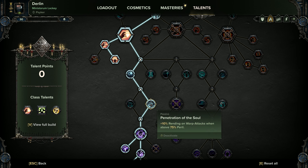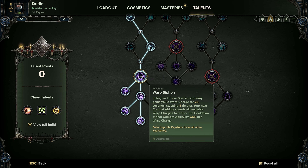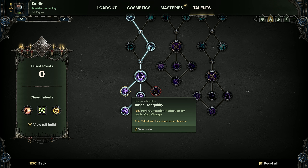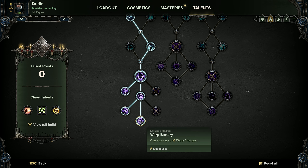Toughness damage reduction. Now I get Penetration of the Soul here — this gives our flame attack a bit of rending, which is really useful when dealing with armoured targets. Toughness and then get Warp Siphon. With Warp Siphon we're going to be wanting Inner Tranquility so we can flamethrower for longer. Empyrean Empowerment gives us more damage, and Fire Reborn is vital because every time we kill an enemy with Soulblaze we regenerate a warp charge — or have a 10% chance to anyway. Then get Warp Battery which allows you to store up to six warp charges.